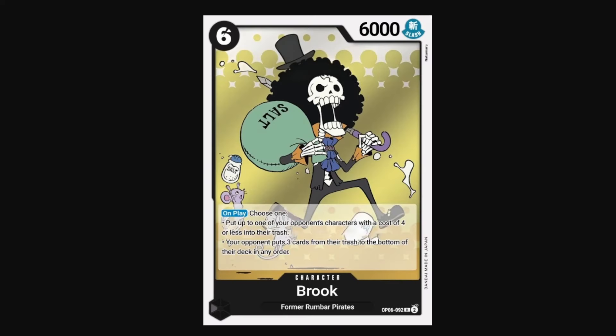Brook is a 6-cost 6k with an on-play that lets you choose one of two effects. You can put up to one of your opponent's characters with a cost of 4 or less into their trash, and then your opponent can put 3 cards from the trash to the bottom of their deck. The second part of the effect is more of a counter — if you do happen to face a Gekkomoria player, this gets rid of cards in the discard for them to use. But we play it for the first effect: it can KO a 4-cost, basically — technically it goes straight to the discard, so it's not a KO, but it's not relevant in this set because there are no cards immune to KO. So a 6-cost removal spell that comes with the body is great. And we have Lola — vanilla 4-cost 6k power.